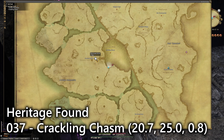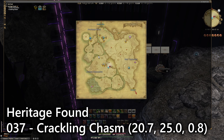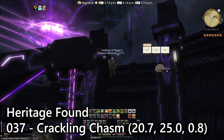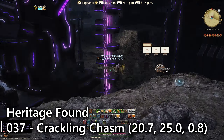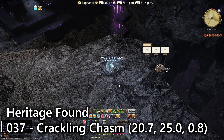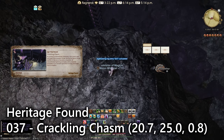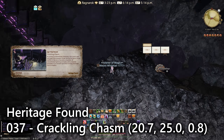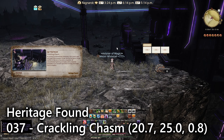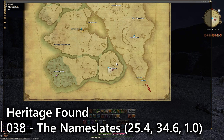For entry thirty-seven, this is talking about the Crackling Chasm. Go over to the Electrope Strike portal in the middle of the zone and then go a little bit southeasterly around the corner. You'll see the massive hole in the ground, and then overlooking it on a lip right here you'll see your entry, which talks about this entire refining process of electrope.